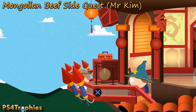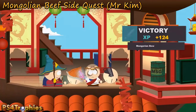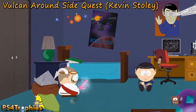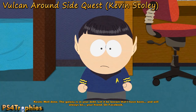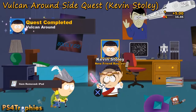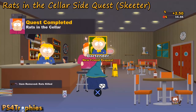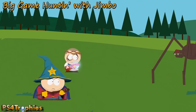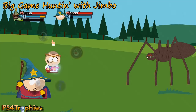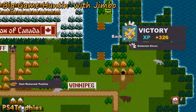Now side quests. For the Mongolian Beef side quest, go to Mr. Kim at the city walk — on the second floor, defeat the guys and you'll get the bow. For Kevin Stoli's side quest, you'll get an item upon completion. For Skeeter's side quest 'Rats in the Cellar,' go to the basement and clear the rats — you'll get some friends as well as the bar darts. For the Big Game Hunt with Jimbo, go to Canada and defeat the Barkin Spider. Make sure you loot him — you get the Barbarian gloves.